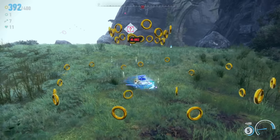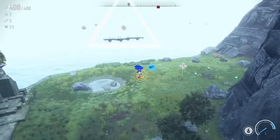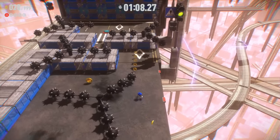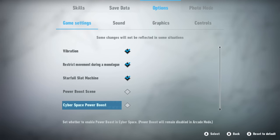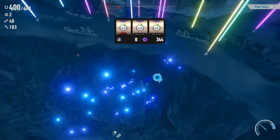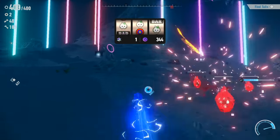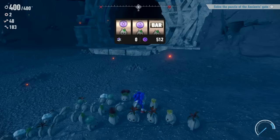There were a few quality of life changes as well, like being able to toggle the power boost animation to not play every time you reach max rings. Cyberspace controls were apparently changed a little too, but I honestly still don't notice. You can also disable the Starfall slot machine from showing up, but this is a weird change because it doesn't actually fix what was wrong with it. The reason we were annoyed is that it blocked our view while we played — we just wanted a way to minimize or move it. Disabling it entirely means we don't get its benefits, and once it's on screen you can't even turn it off midway.